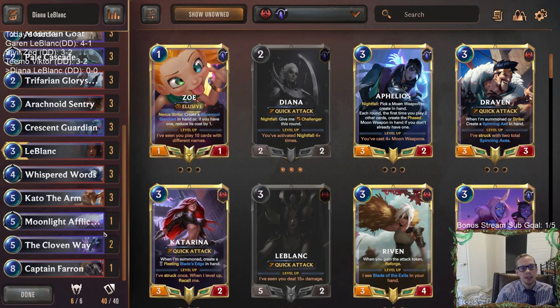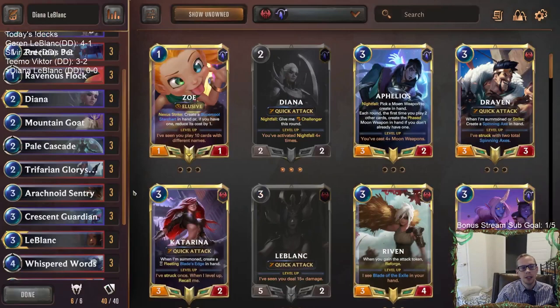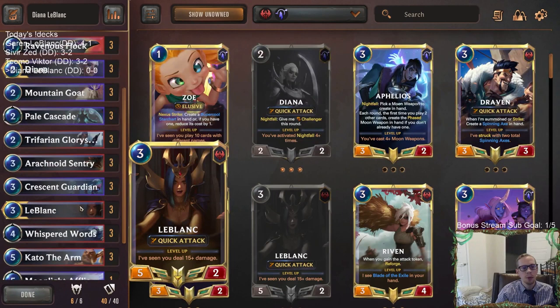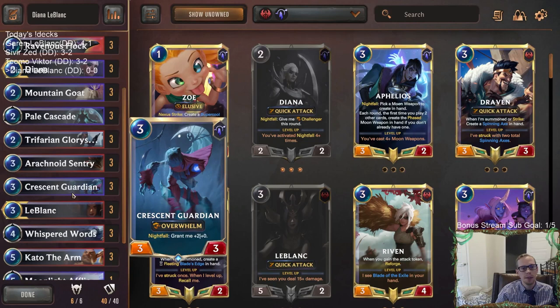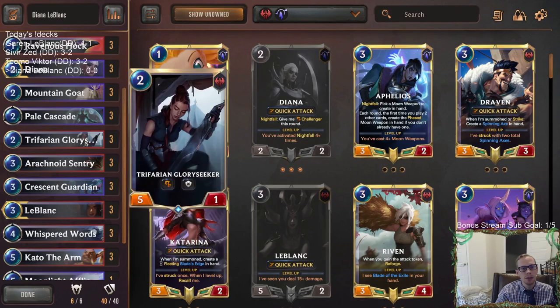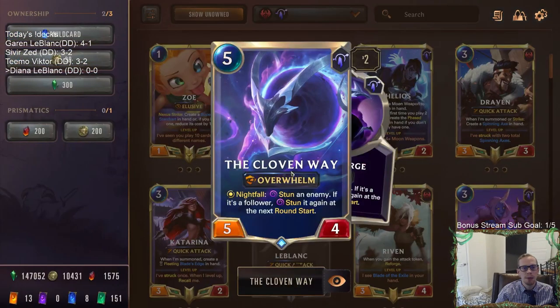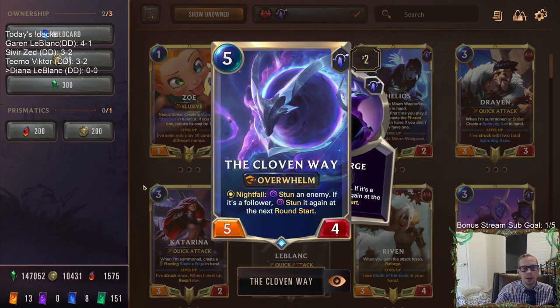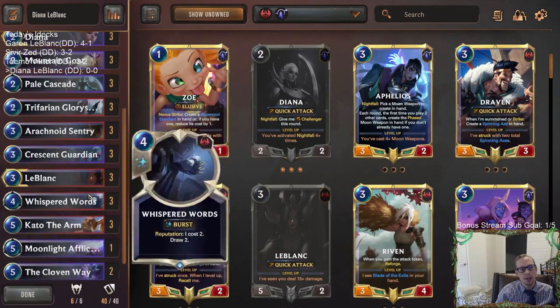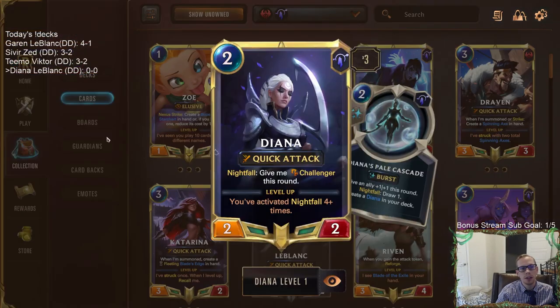We have cards like Crescent Guardian that with Nightfall turns into a 5/3, and the five power is going to be important for LeBlanc and for Reputation. We'll have Whisper Words with Reputation, so Crescent Guardian can strike for five, Glory Seeker, LeBlanc, Kato, and also Cloven Way — a Nightfall card that people don't play much — a 5/4 Overwhelm that can stun things.